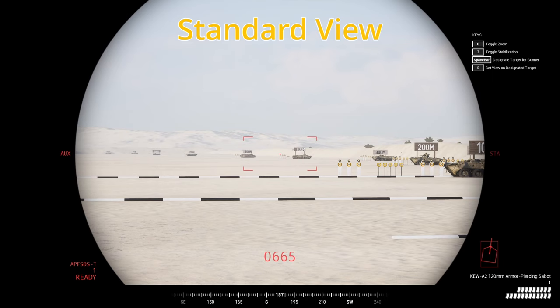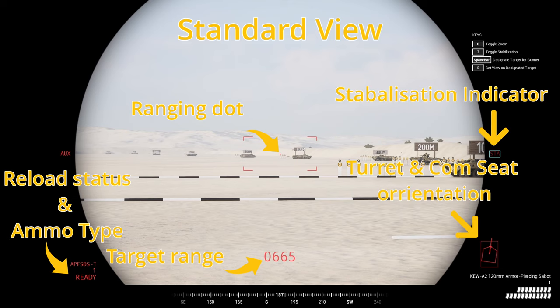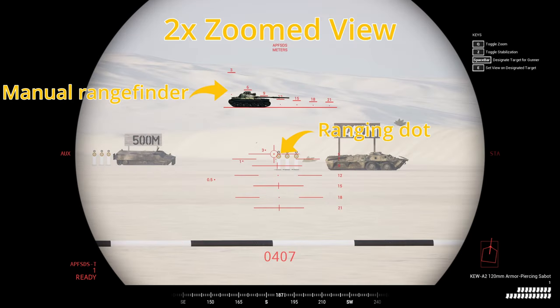The standard sight picture of the M1A1 has a variety of information for the gunner. The current armor type as well as the loading status is displayed in the bottom left corner. The ranging dot and the readout in meters are found in the middle and bottom of the screen. Gun stabilization, as well as the turret and command seat orientations, can be found on the right side. The bottom right corner has the remaining ammo count as well as the current ammo type. On the 1x zoom there is only a changed crosshair. The 2x zoom has a manual rangefinder, operated by fitting the top and bottom lines to the silhouette of the target. There are also fixed points to indicate where the gunner needs to aim for a certain target distance.